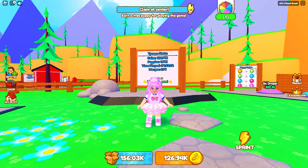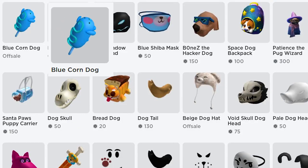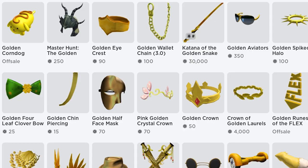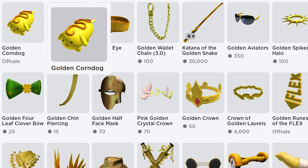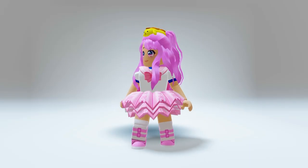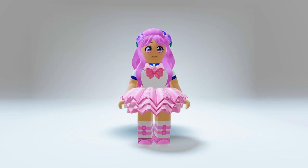Let's check the items now. If successful, you will get this blue corndog for your face accessory — that's cute. The second item is this golden corndog for your hat accessory. It looks perfect. What do you think? I think both are pretty awesome to have.